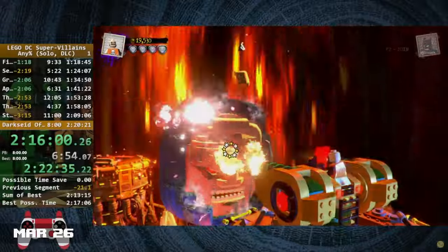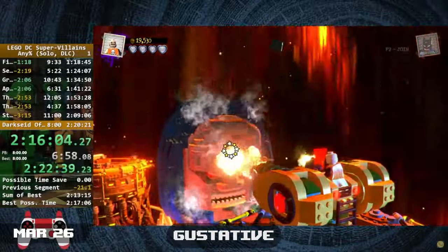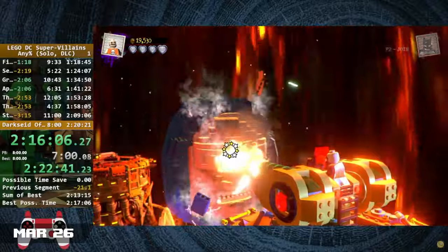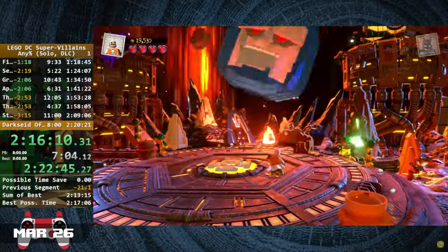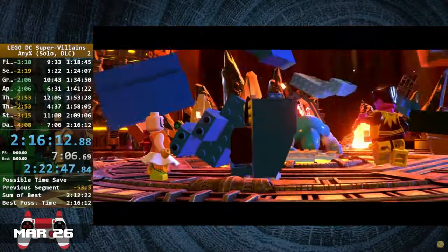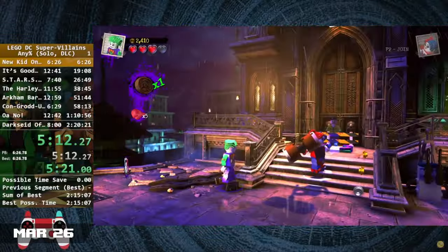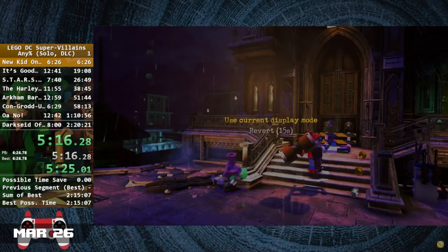This month saw a bit of 3.0 action with the addition of two new Any% world records. On the 26th, we witnessed a DC Supervillains Any% world record achieved by Quasar, clocking in at a time of 2 hours, 22 minutes, and 47 seconds, beating the previous record by about a minute and a half. It's good to see some action with this game and utilization of the launches that were discovered a while ago, as well as new optimizations.